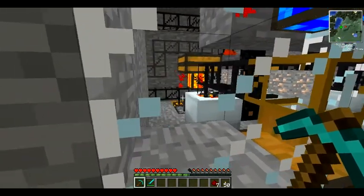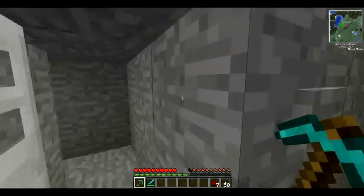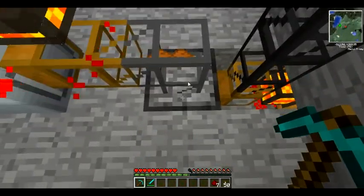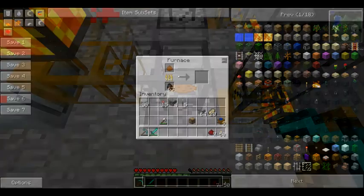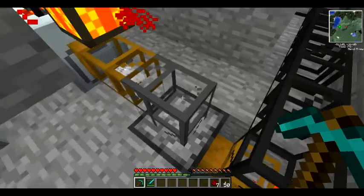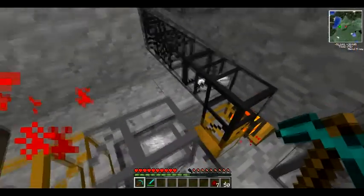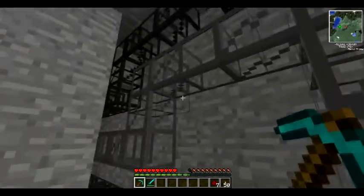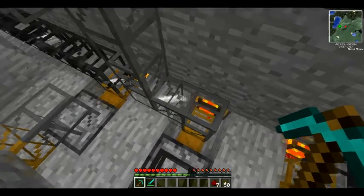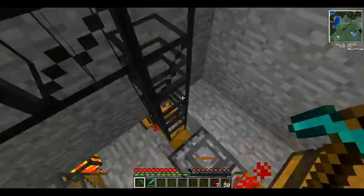So then once it gets macerated, let's see if you can see it. We'll take a step inside. All the dust is going into the furnace here. This is going in there and it's getting smelted and it's coming out, going into its corresponding thing. So obviously this is the tin - this one's going to take the longest to get there, but it doesn't really matter.